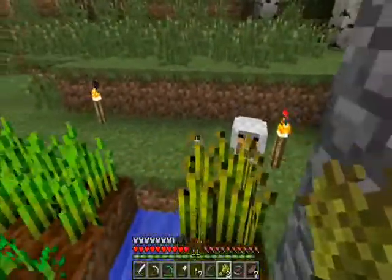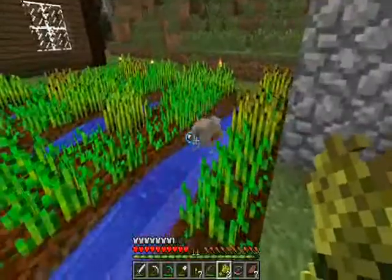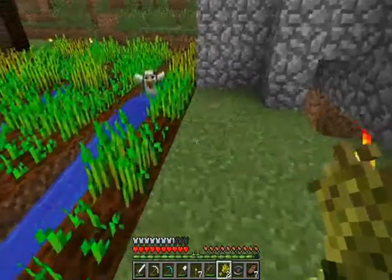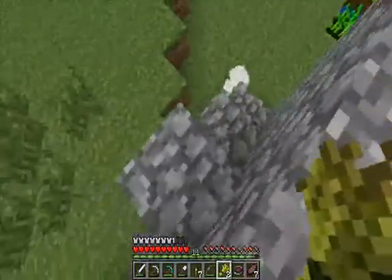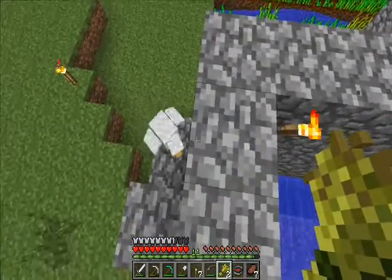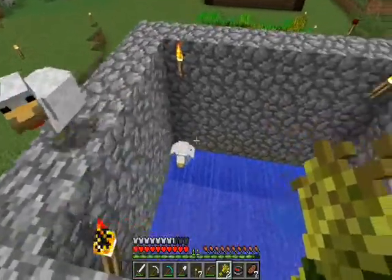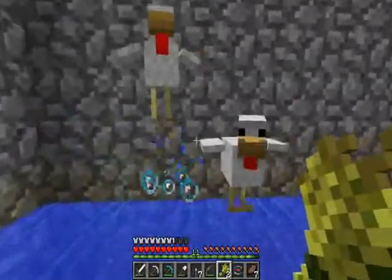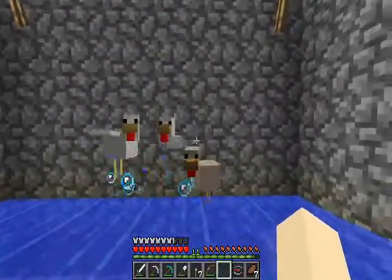I'm going to walk in front and make this one follow me up the same way I did with the first one. I'll hop up — come on, chicken. Thank you for bathing before you go into our chicken coop. This chicken seems a little less coordinated than our first chicken, but that's okay. Once he decides to come up here I'm just going to fall in. So now I've got two chickens in my chicken farm, and I'm going to feed both of them a piece of wheat. Just like that, they're going to get together and pop out a little baby chicken. Now I have three chickens in here.